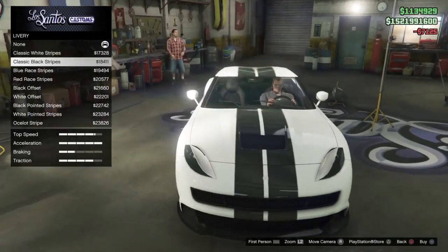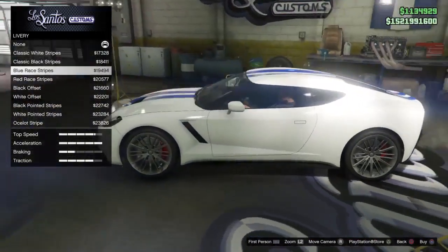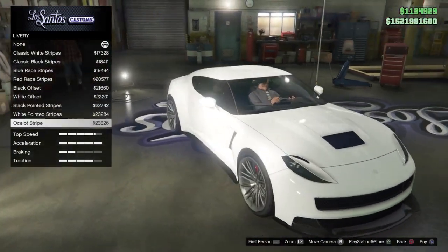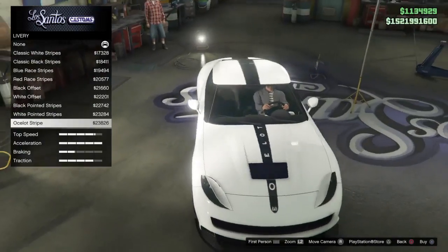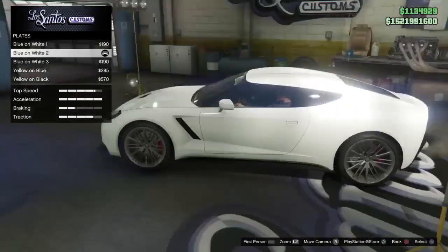There's a lot of livery options. Most of them are like racing stripes — just different colors and different variations. I'm not going to put any stripes on there though. I think that's a little bit tacky in my opinion. I just like my cars more simple.